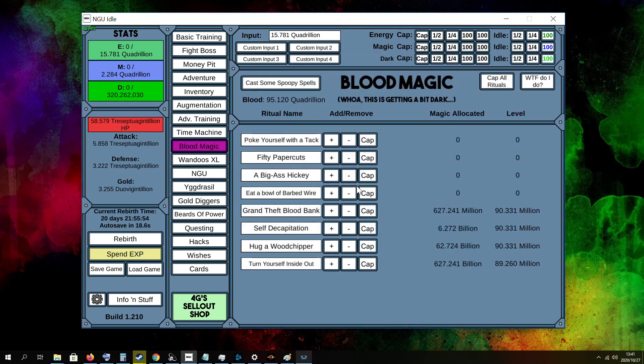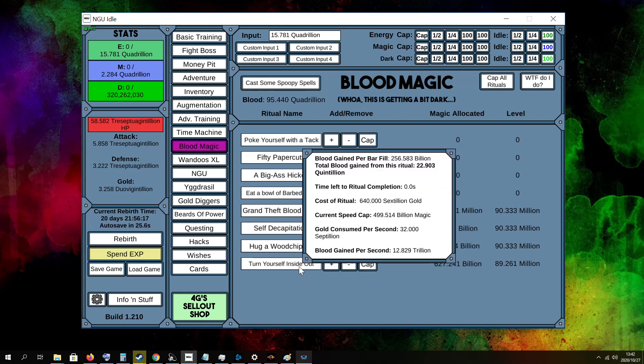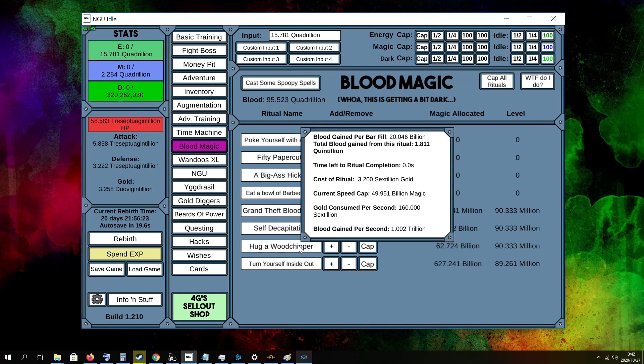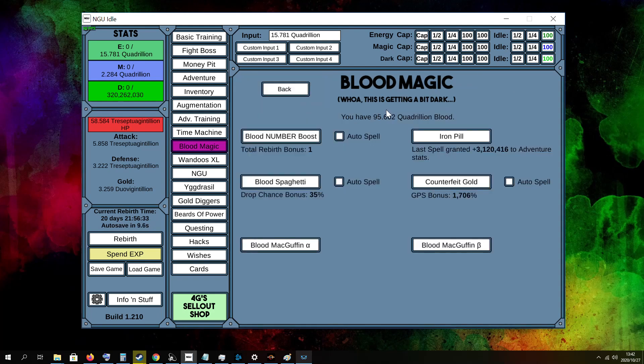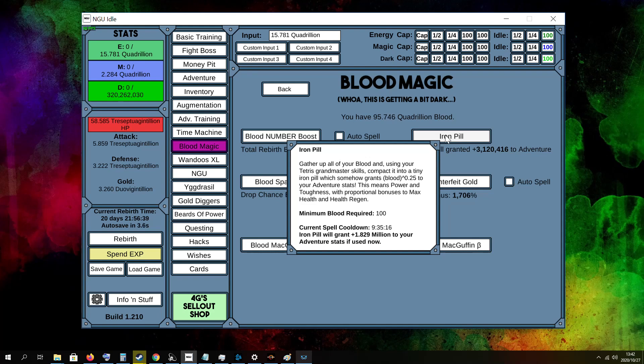Next we got blood magic. With all the boosts I got on blood magic — including the gold digger, my MacGuffins and also hacks — it boosts it quite nicely. I'm currently getting 12.8 trillion per second on the last blood magic, which is quite fast. The rest of the blood magic options are basically useless because compared to those two the others are very slow.